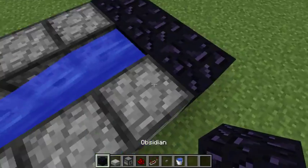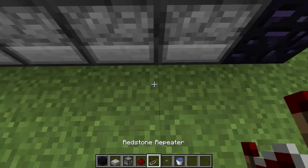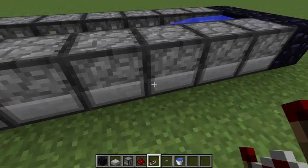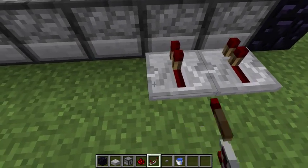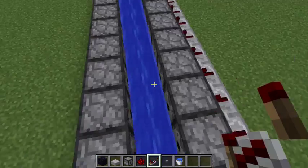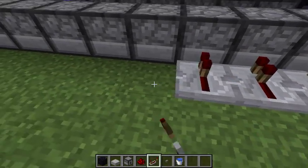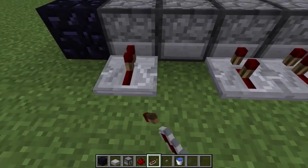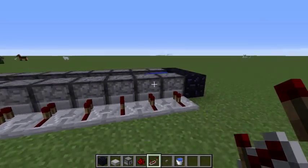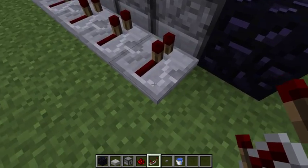Now you're gonna want to put a redstone repeater facing into each one of these dispensers on both sides. Put a repeater into each dispenser like this on both sides of your TNT cannon, and make sure you have it set to normal delay because you don't want any more delay than what it is.